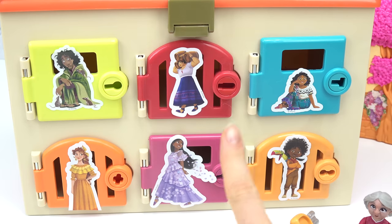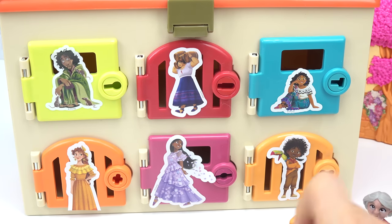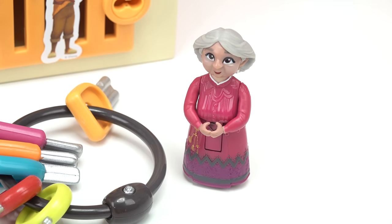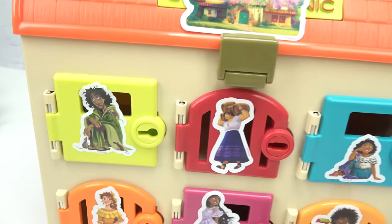We've got Bruno in the green, Louisa in the red, Mirabel in the blue, Peppa in the orange, Isabella in the pink, and Antonio in the orange. Let's start with Bruno. We don't talk about Bruno, no, no.